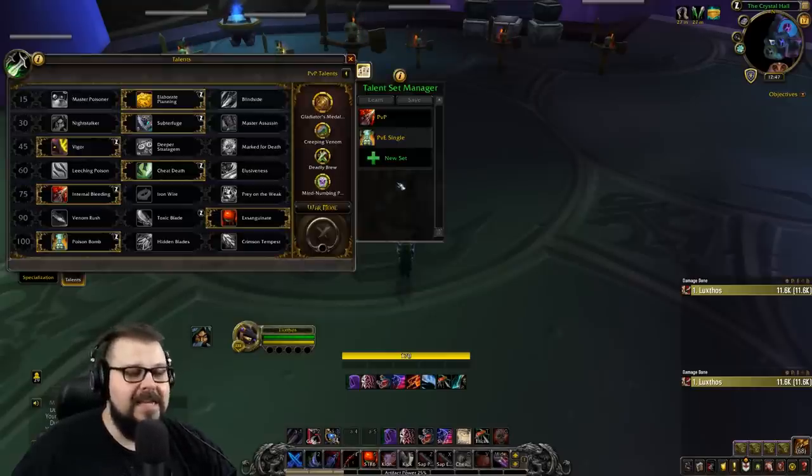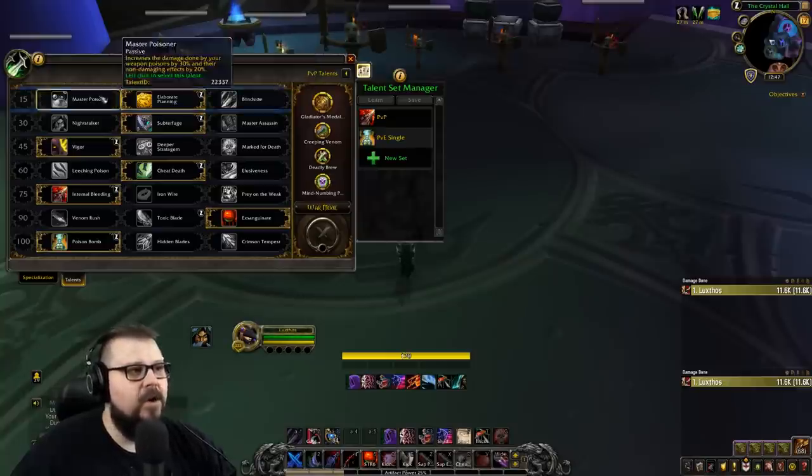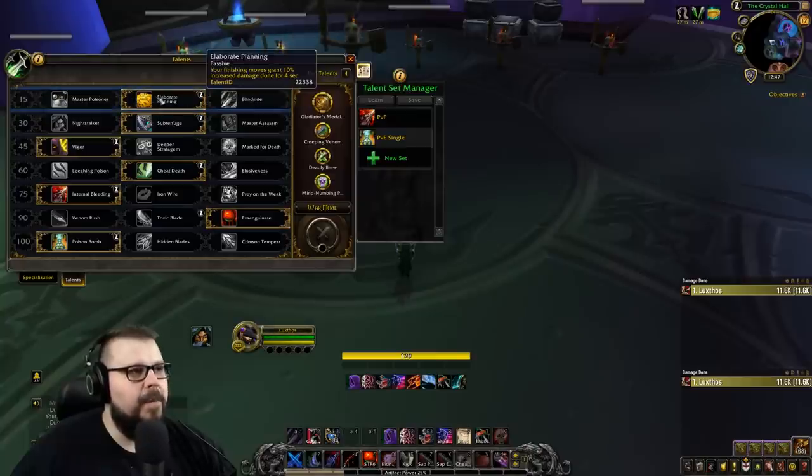Right now there are some cookie cutter builds you can use, so let's go over them quickly. In the first row you're going to be picking Elaborate Planning — it's currently simming highest for low and mid gear sets, so this is the best option with the current simulations.